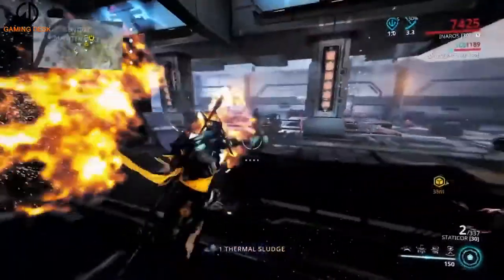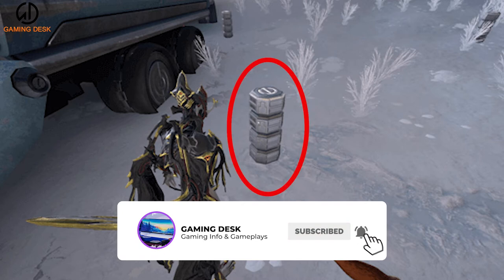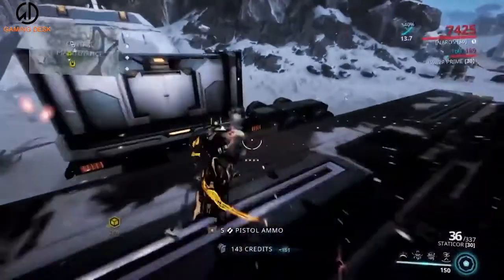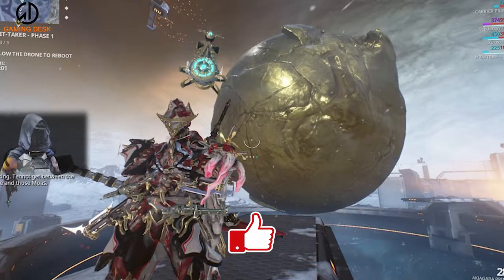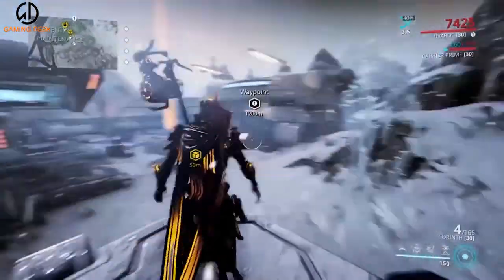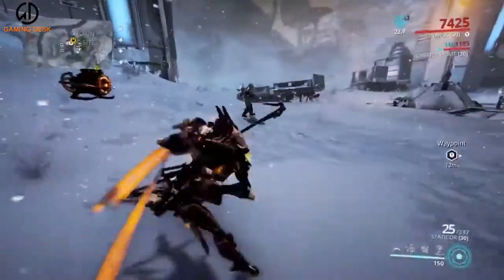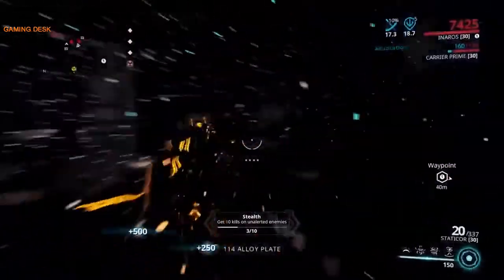The Corpus stores Thermal Sludge in white, conveniently labeled Thermal Sludge canisters around their outposts. Most named sections on Orb Vallis' map will have these canisters laying around, such as the Pearl, Temple Fabrication, and the Spaceport. To speed up the hunt, players should choose a stealth build to avoid unnecessary combat and equip the mod Loot Detector to highlight the containers on the mini-map.